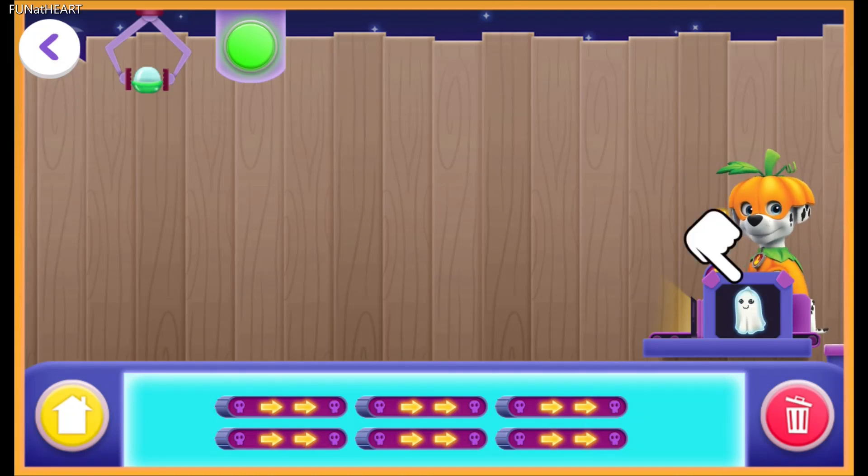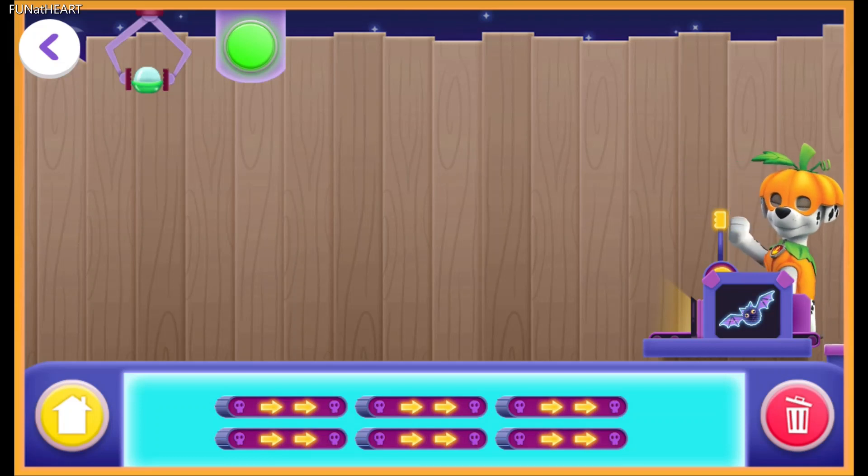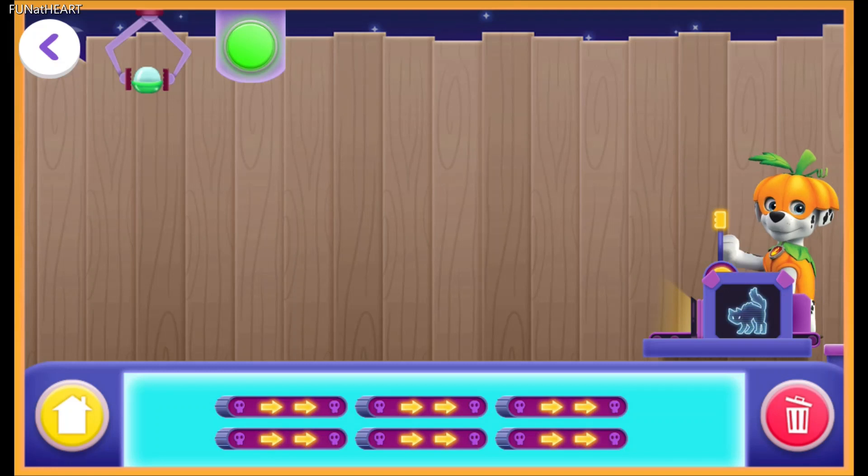This is a decoration station. To pick the creatures that you want, tap on Marshall. Bat. Spider. Black Cat.